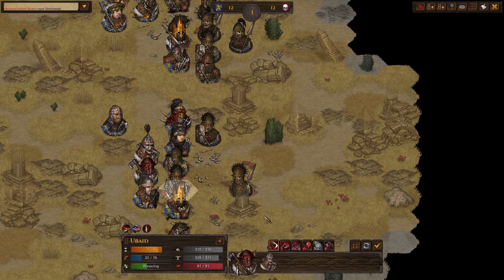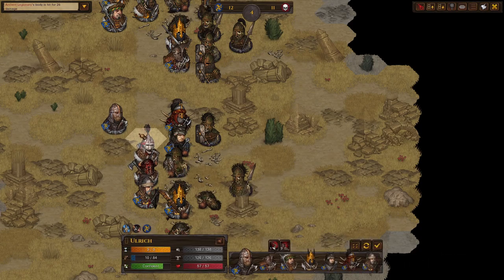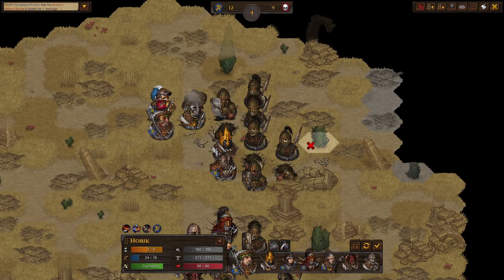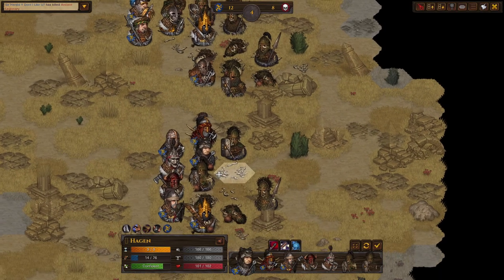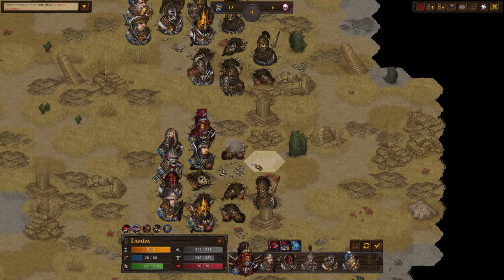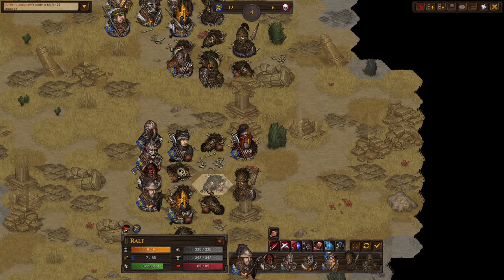We'll just move in and destroy that guy. He did get his two hits in. Let's beat the shit out of here. Move two and still attack with the polearm spec, which is fantastic.